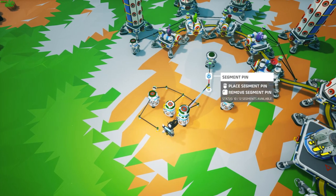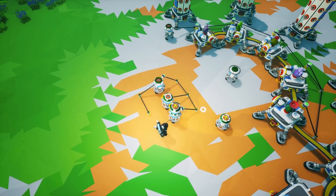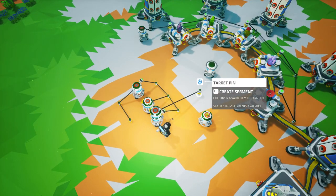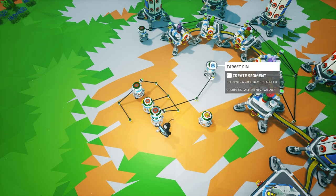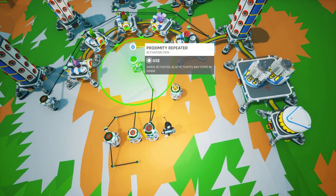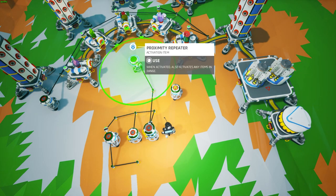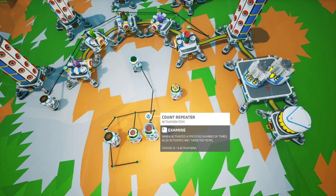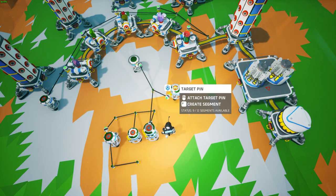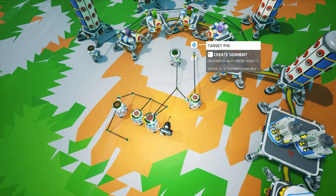For the last portion of the logic: when this top count repeater reaches its maximum — that's eight times three — we want it to do something. Take that segment pin, branch it, and attach it to the proximity repeater. Make sure the delay repeater is outside the radius of the proximity repeater so it doesn't fire at the same time. Branch the segment and attach it to the delay repeater.